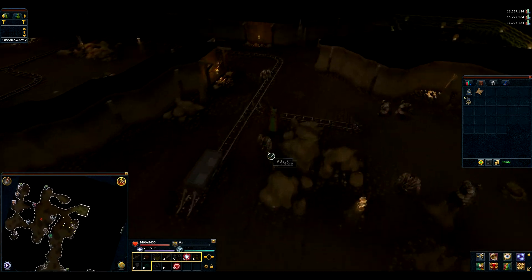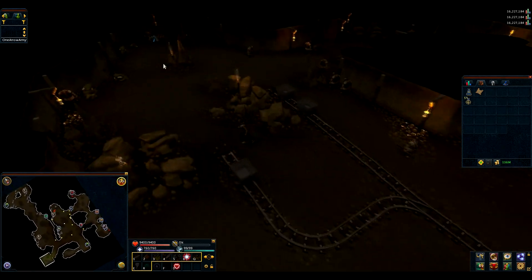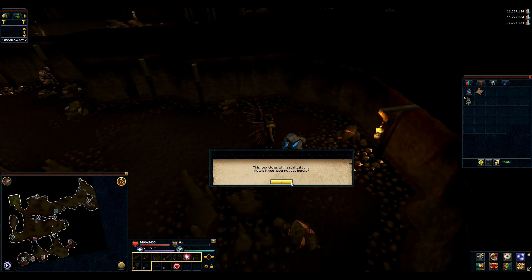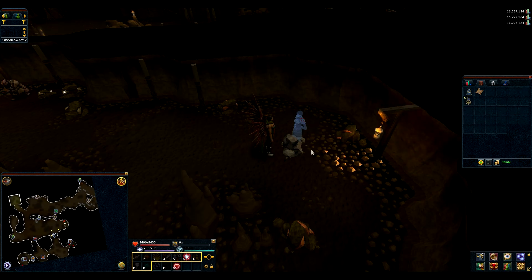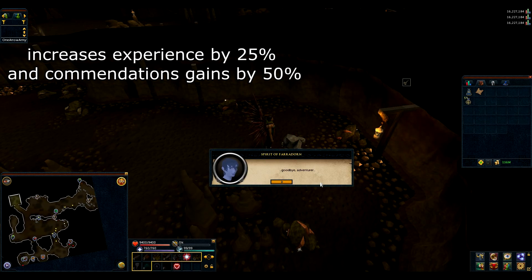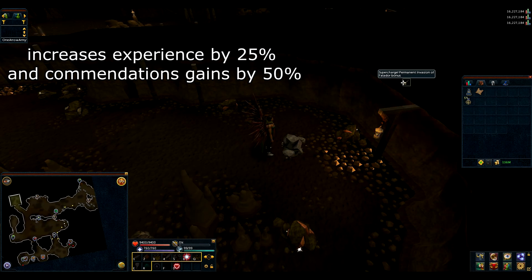Go a little bit to the west and south. Here you will find a glowing rock. Touch it and the spirit of Alador will appear. Talk to the spirit and you'll finish the mini quest. Now you'll have a permanent buff for this event.